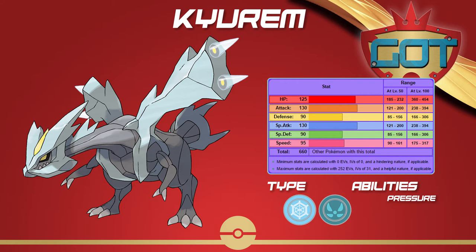Kyurem is a highly overlooked Pokemon and functions really similarly to Kyurem-Black. It hits fewer things because it doesn't have Fusion Bolt or Teravolt, but it hits a little harder on the special side, which is where the movepool shines.